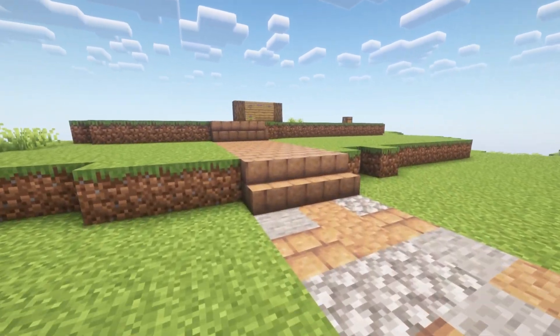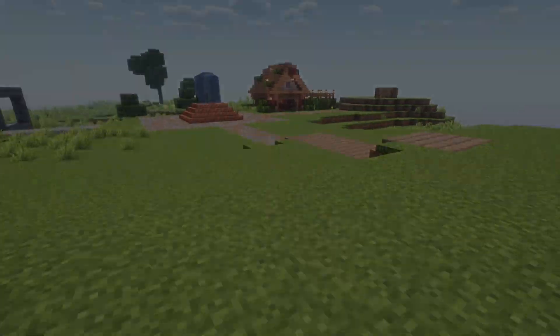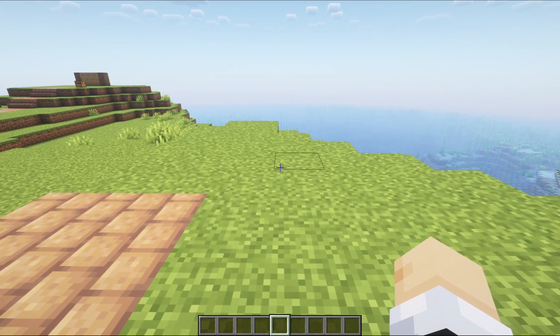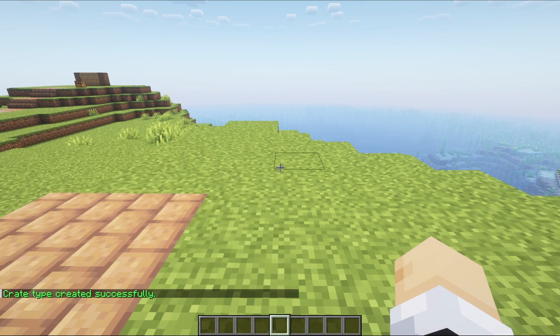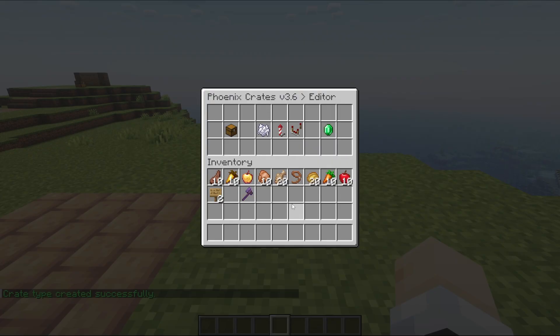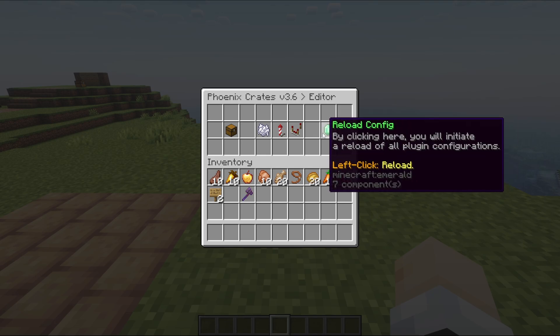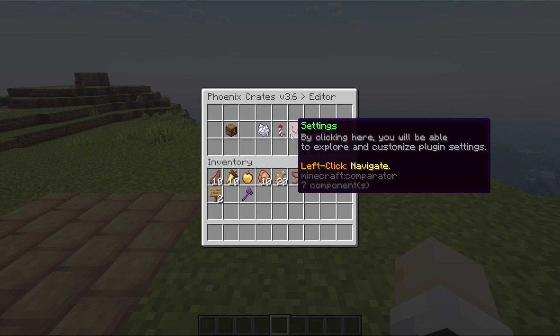In this video, we'll set up that starter crate. We'll create a new one from scratch and you'll see how easy it is. Let's make a brand new starter crate. First thing we want to do is use the crates command, create, and give it a name — let's just call this one 'starter'. Now we can do slash crates editor. We get an in-game editor that allows us to manage our crates completely, doing all of this without touching a config file. There is a config YML file in the Phoenix Crates directory in your plugins folder — we'll take a quick look at that later to do one quick edit.